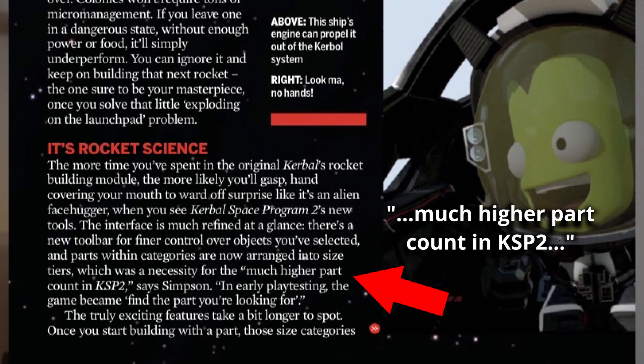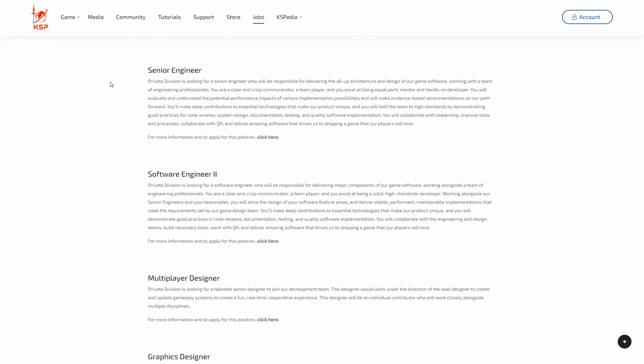I confronted my contact within Private Division about this and they acknowledged it as a challenge they are facing. According to them, the team is currently figuring out how to approach this. They can't tell us yet which parts or features will or will not be in the sequel, but they are aware of the problem and trying to solve it. The article in PC Gamer also states that the part list in KSP2 is already huge and they have implemented a special suggestion mechanism that prevents you from having to search through the entire part list to find what you need. According to the article, the team is already 30 men strong, but there are still open software developer and physics designer positions available for Kerbal Space Program 2 — so if your skill set matches and you are close to Seattle or willing to move there, you know what to do.